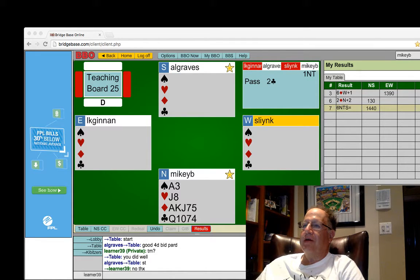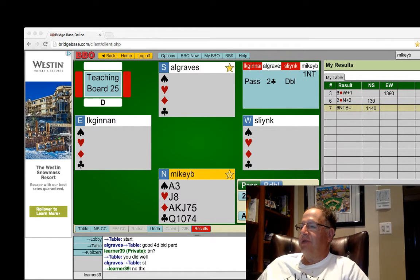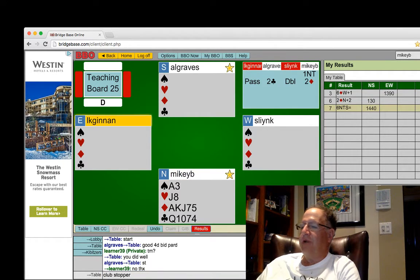In general, if you're in range, you should try to open 1NT whenever you can. Two clubs doubled — ooh, should I redouble? I don't think I have enough. I'll do two clubs to show my clubs.